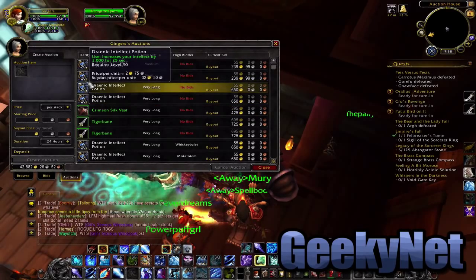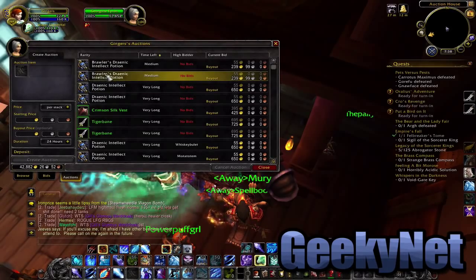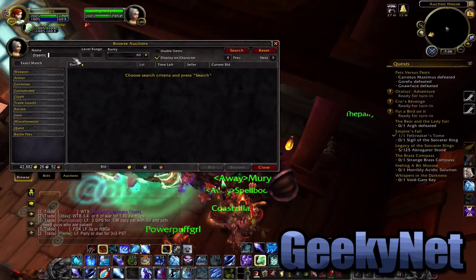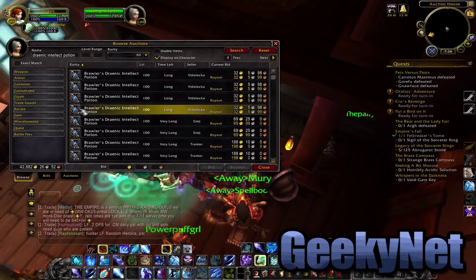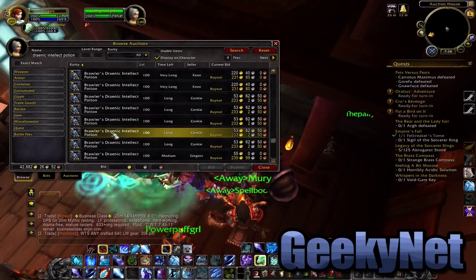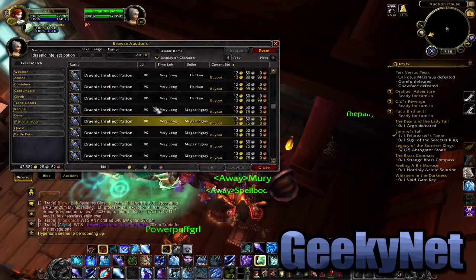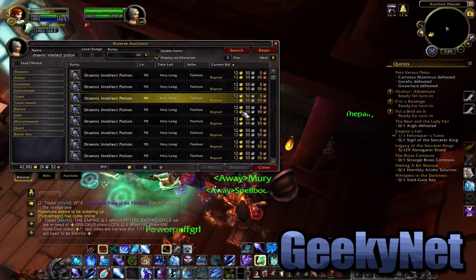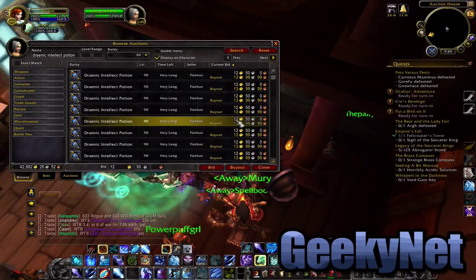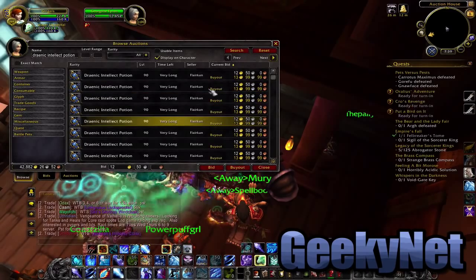You may be wondering why you can sell them for hundreds. Well, look at it — it's the exact same icon as the real equivalent, and a lot of people don't actually pay attention to that. If I go to Draenic Intellect Potion, you can actually see that the icons are identical, and it can actually be quite hard to tell the difference. Especially when you're doing stuff like browsing Current Bid — people are going down the list and just buying out a ton of them, and you could list the Brawler's Potions for the same price, like 12 gold 50 silver or 13 gold 99.